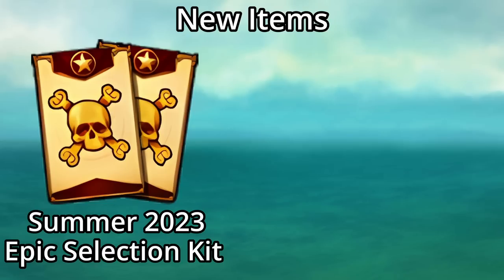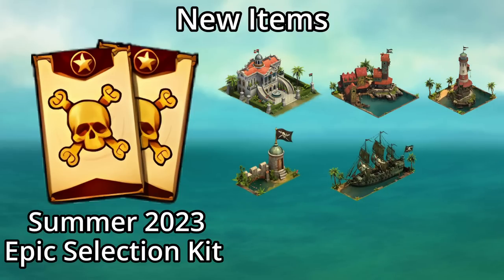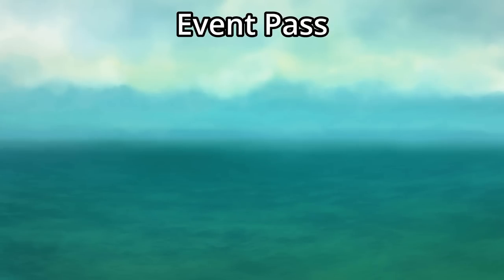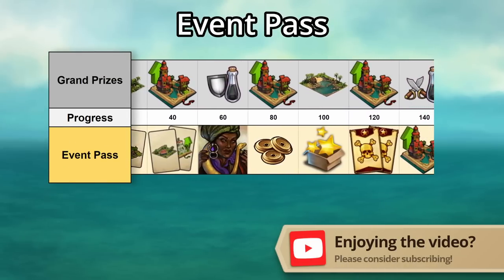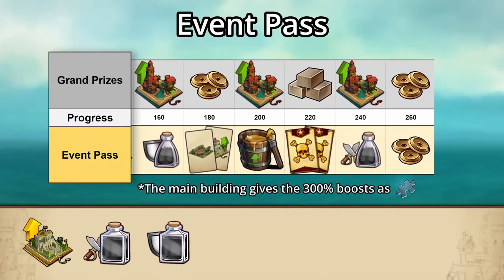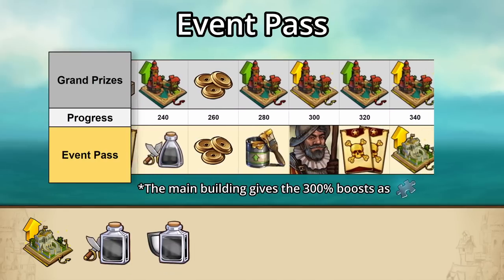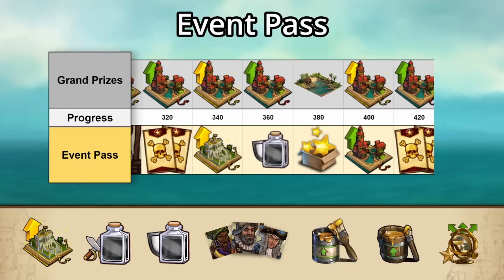We also have the Summer 2023 Epic Selection Kit, containing the base buildings and upgrades for the Governor's Villa, Pirate's Hideout, Crow's Nest, Guard Post, the Ship, Stranded Boat, Hammock, Sunken Treasure, and Privateer's Boathouse. The event pass has returned — the majority of its value comes from being the only place to get the Viceroy's Villa upgrade kits and the 300% attack or defense boosts for attacking armies. You'll also be able to pick up exclusive portraits, renovation kits, one-up kits, and finish-all special building items.